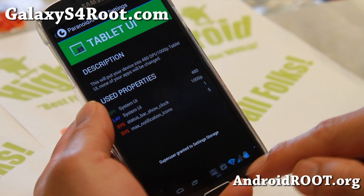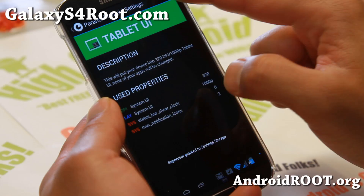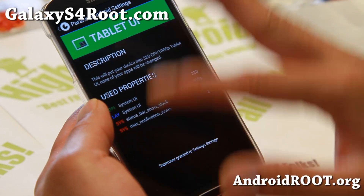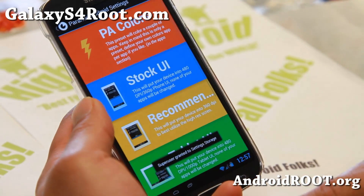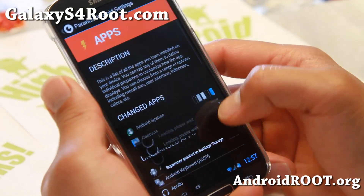If you get this and it's kind of off, you can try some of the other tablet UIs — there's a bunch of different tablet UIs you can try. Try them out until you find the right one that fits the screen perfectly, just the way you want it. I've got my notification bar on the bottom now — full tablet mode. And also you can go to apps here and change DPI.